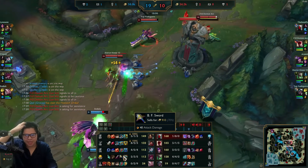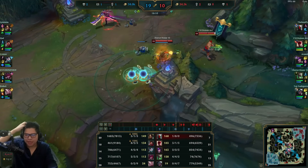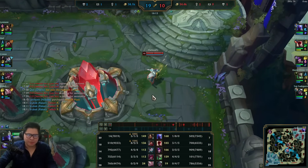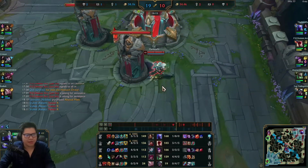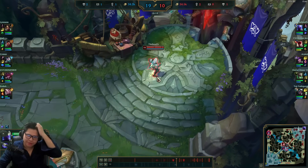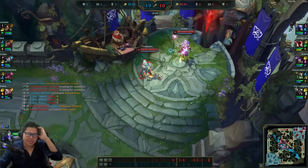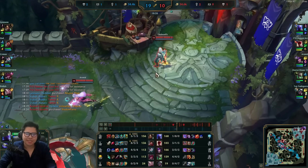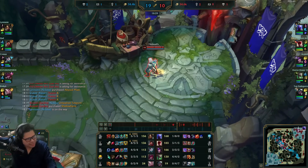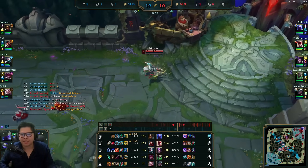Zilean is down like a thousand gold. Ryze is a great pick into some top laners because he's ranged - the problem is he's short range, he's also scaling, and he doesn't have any hard CC. He's good into certain comps but if the enemy has engage comps like Rakan, Zac, or Alistar, Ryze is actually not that good.